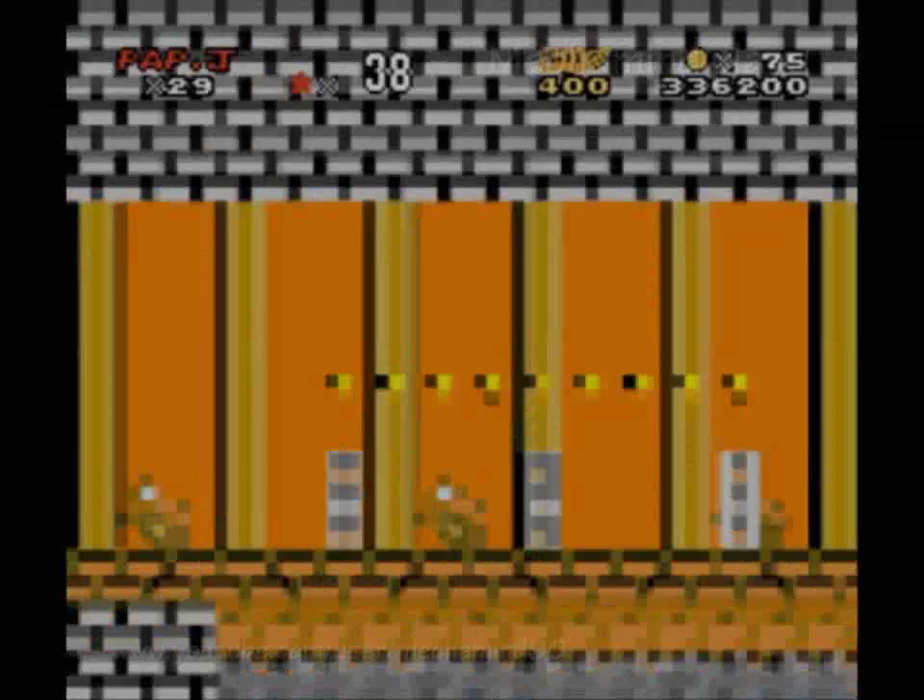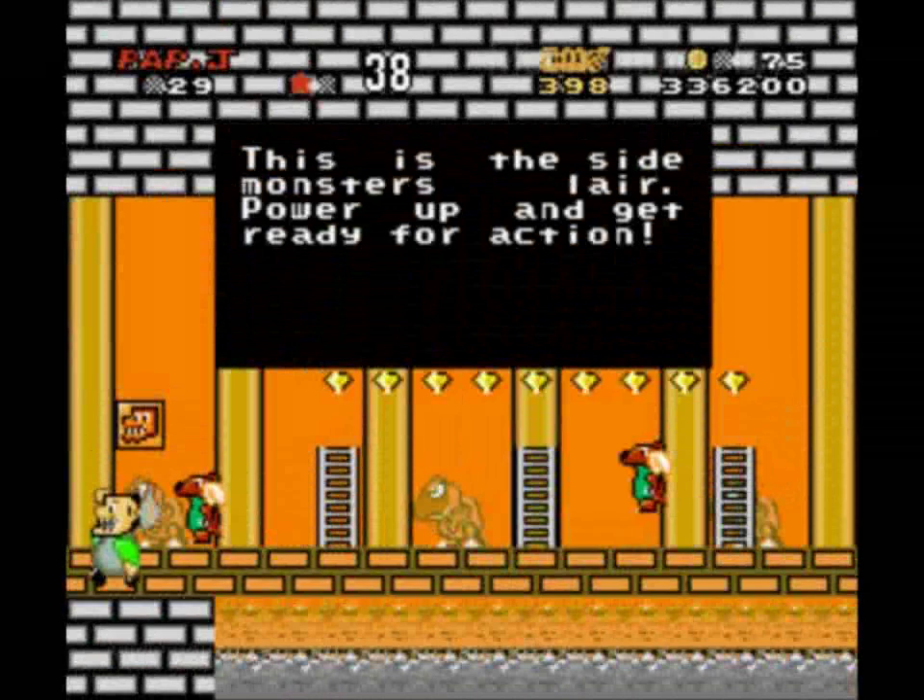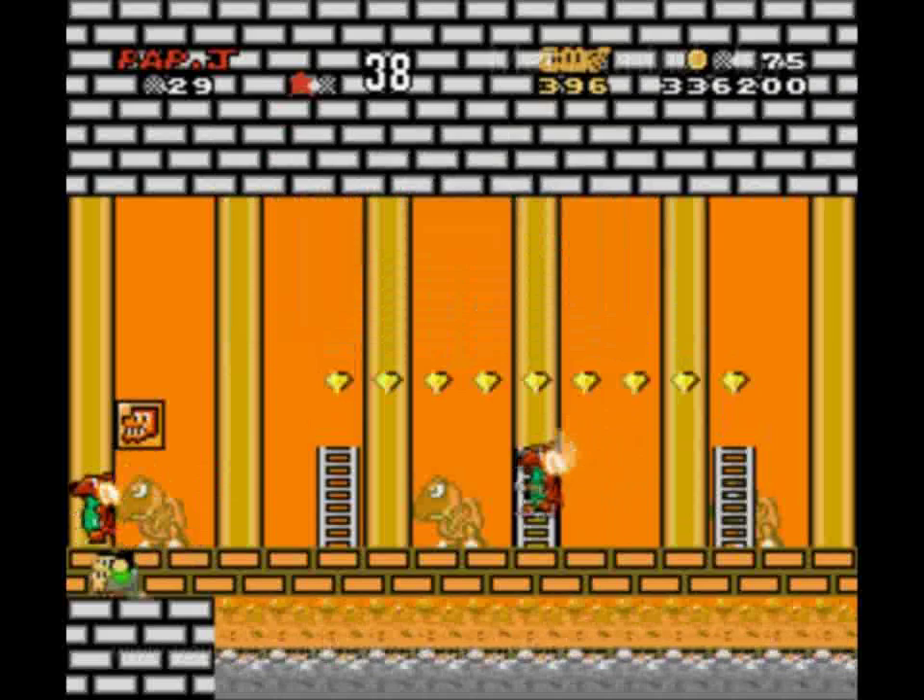Side monster number one — let's go. Let's save ourselves from the lava, or metal. This is the side monster's lair — power up and get ready for action. Well, thankfully I'm already powered up. Thanks for telling me to do so.